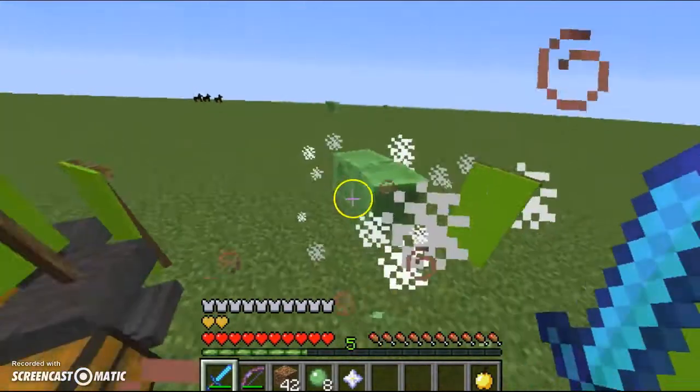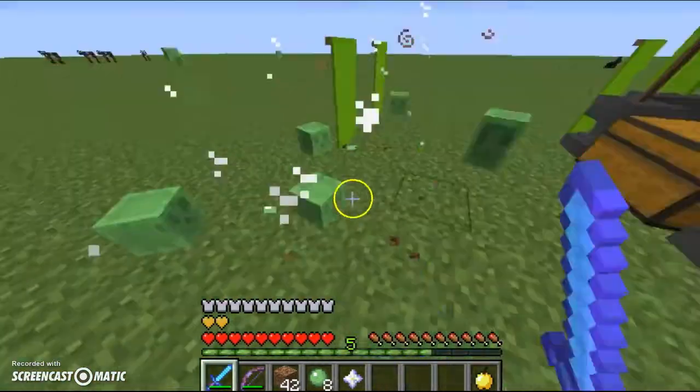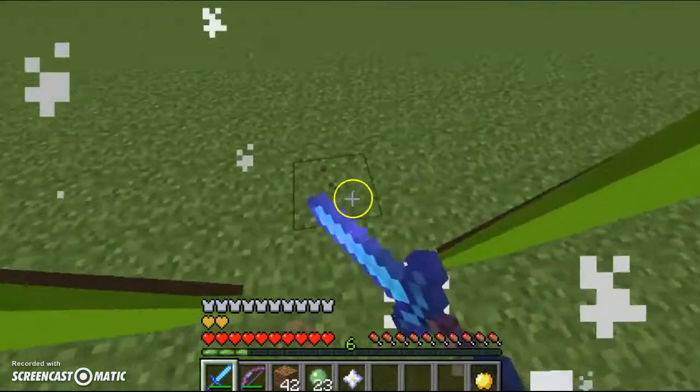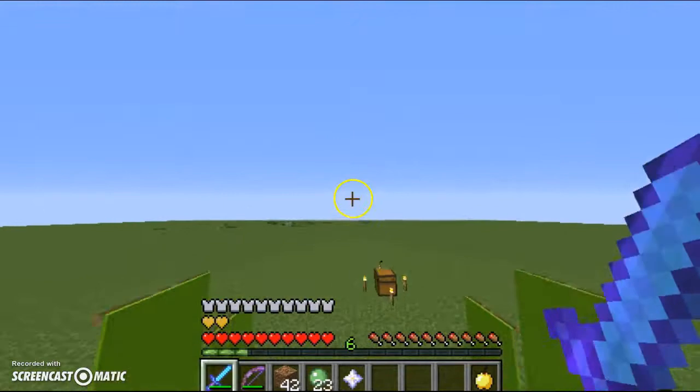Our armor stand that was here is gone, because apparently armor stands technically count as mobs for some reason. And when you punch them they will despawn, which I think they need to fix a lot. Unless the Wither blew it up — I don't know.